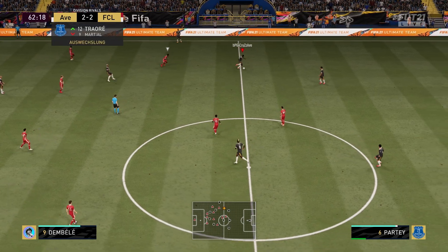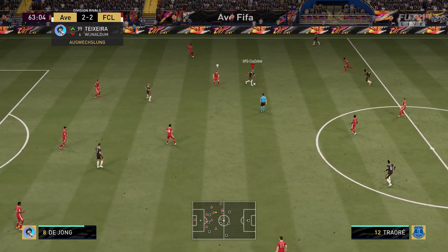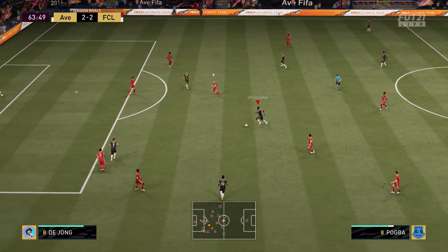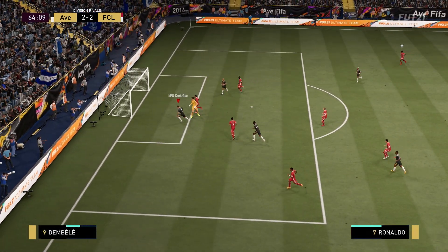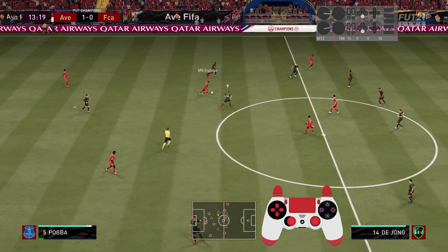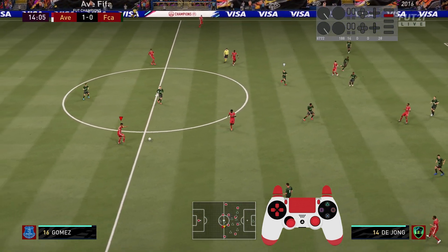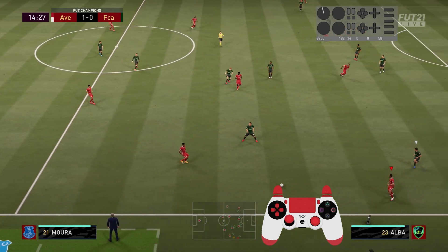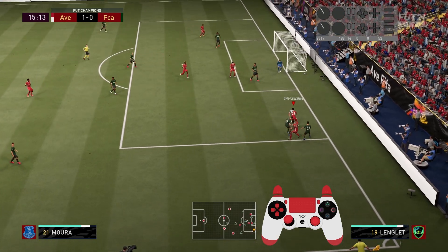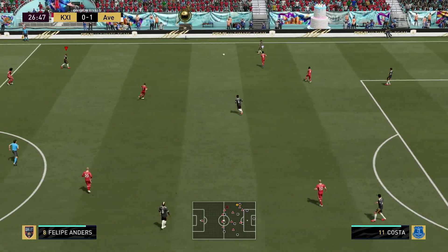To sum it up, all these default strategies go hand in hand and combining them gives you a very good and stable build-up concept. But you also need variation — you can't always go for the same passing rhythm or combinations. You need to surprise your opponent sometimes, so mix it up: throw in some counter-attacks, fake a through pass into open space for your wingback and instead turn into the middle and play a driven pass to one of your strikers. Stay variable and you should have lots of success in your attacking play.